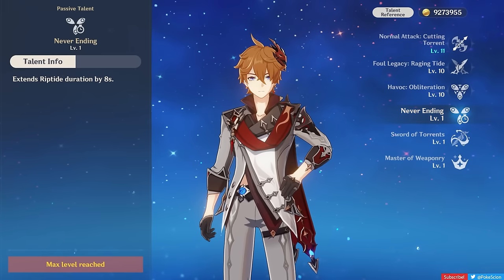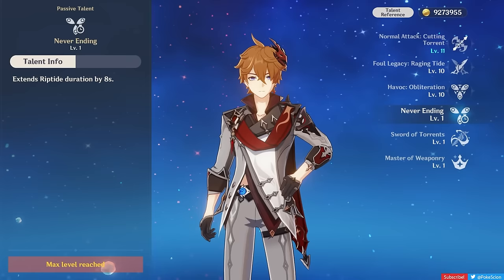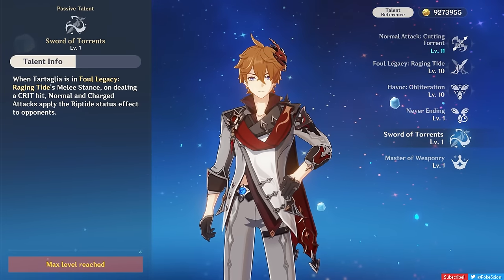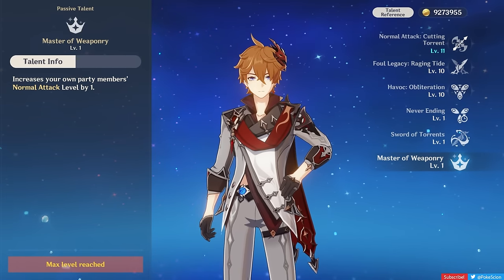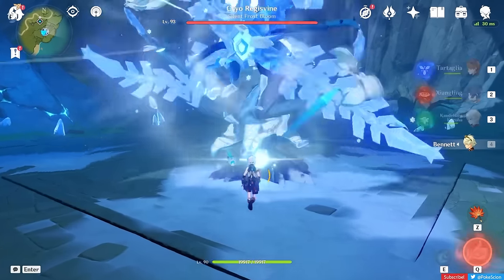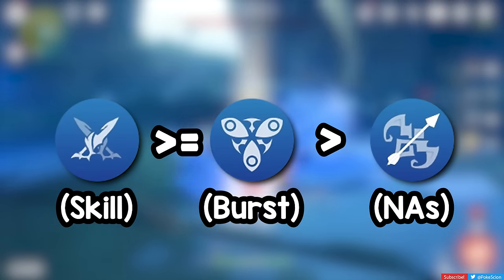Childe's first ascension passive makes the Riptide mark last on enemies for 8 seconds longer — just a nice bonus that doesn't change much about how you play him. His ascension 4 passive lets him apply the Riptide status with a crit melee normal or charged attack, whereas before you could only apply it with a charged shot or his ranged burst — a huge upgrade that makes his kit feel complete. For his utility passive, he has the unique effect of giving a level to your entire party's normal attack talents, but most of his recommended teammates don't use their normal attacks in a practical rotation, so this is a pointless passive. For talent priority: start with his elemental skill, then his elemental burst, and his normal attack talent can be ignored completely if you want to save resources.